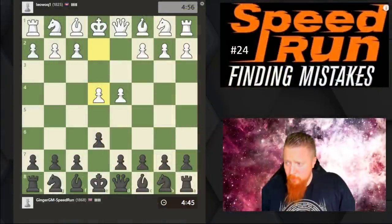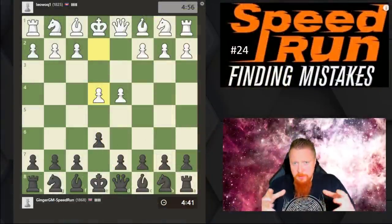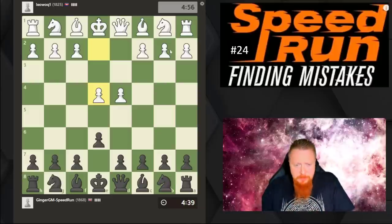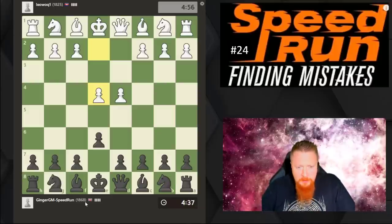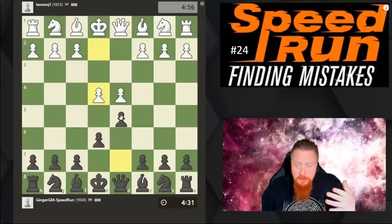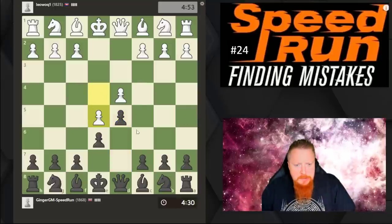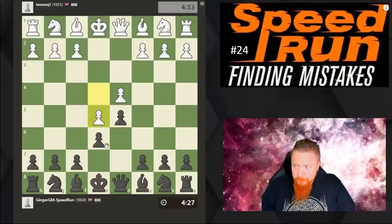Hello everyone, we're back with the speedruns. I'm going to play two games and keep it a bit shorter because the games are getting tougher. We're looking at the 1800 to 2000 range — what typical mistakes we're going to see, what we should be trying to think, and what we shouldn't. I'm playing with the black pieces in this first game and we're going for a French Defense.